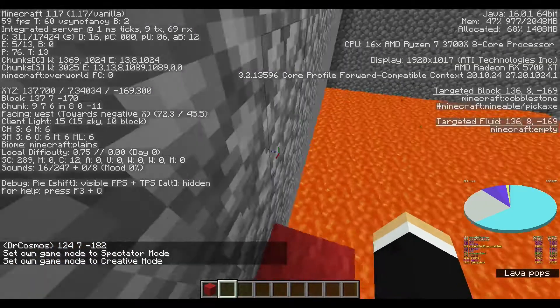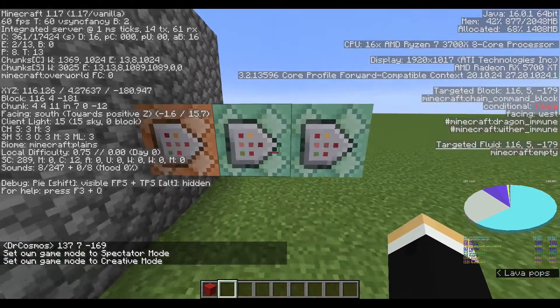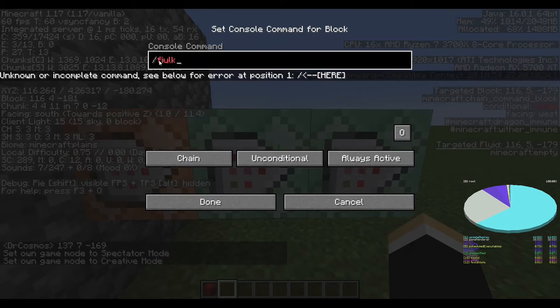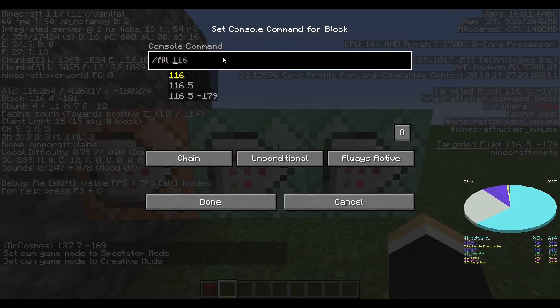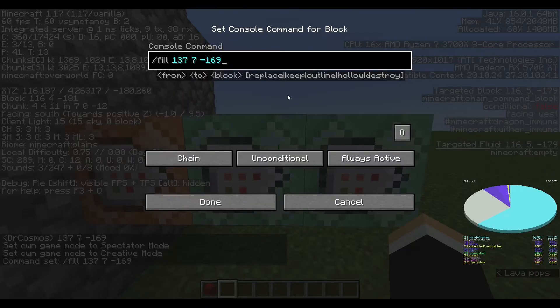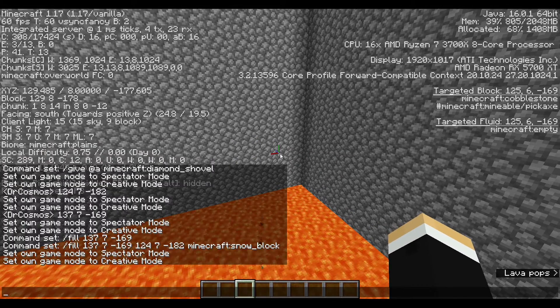Get the coordinates of the two corners of your arena, and in the next command block put: fill [first coordinate] [second coordinate] snow_block. Then get the coordinates of the middle of the arena.